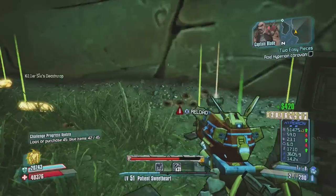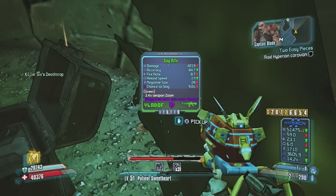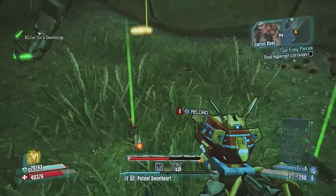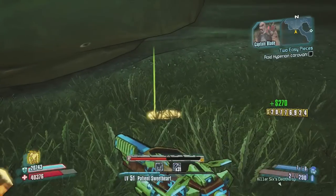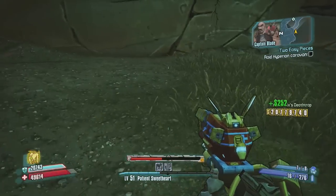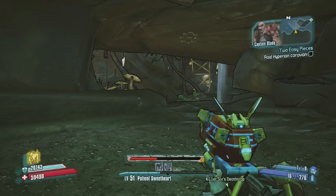The important thing to know about the Rapier is that it does 200% melee damage. The other stats aren't really all that important. It doesn't matter if you get a slag version — ideally that would be the version you'd want, some sort of slag version, but that's only if you're going to shoot them right before you stab them to death.